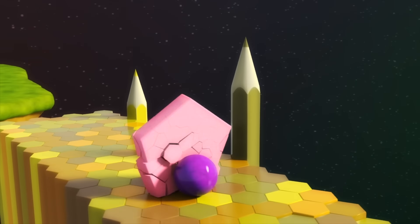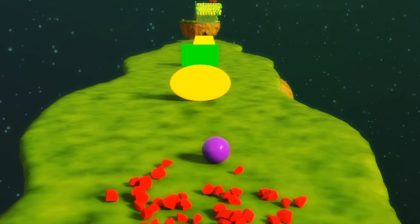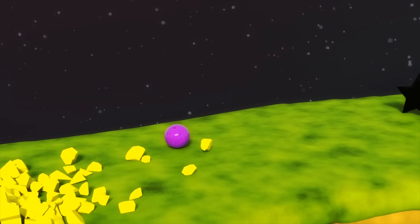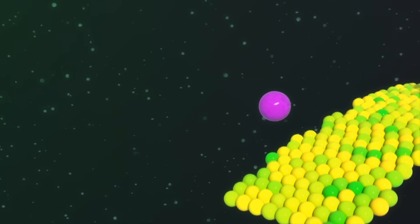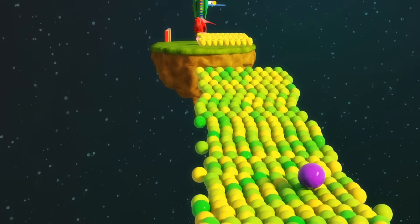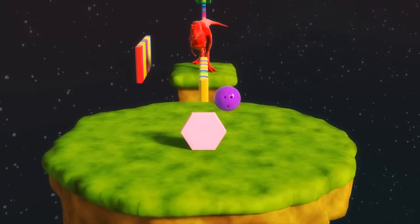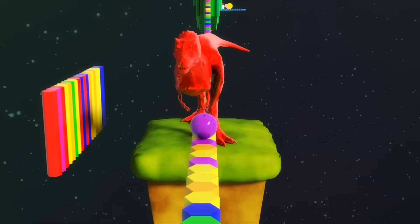Pentagon. Triangle. Oval, Rectangle. Trapezium, Star. Now you know all the shapes! This moving bridge is really dangerous. Try to avoid this big red dinosaur.